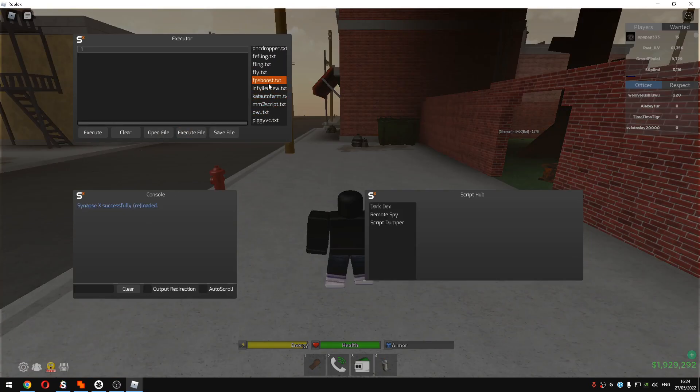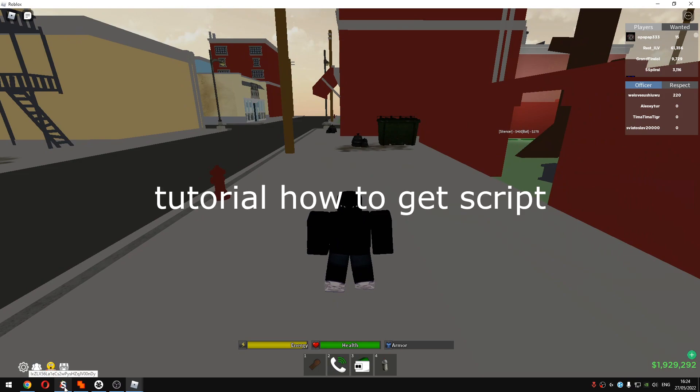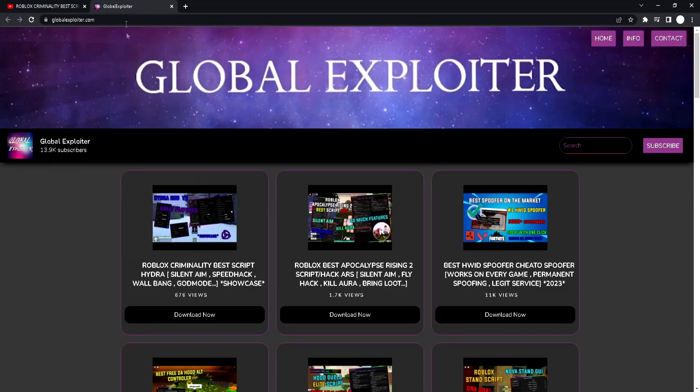I will do the same to this account. Once you get the script — it's in the description and I'll put a little tutorial on how to get it — just scroll down and you will see a link at the top of the description. Go to that site and you will see all of my scripts.